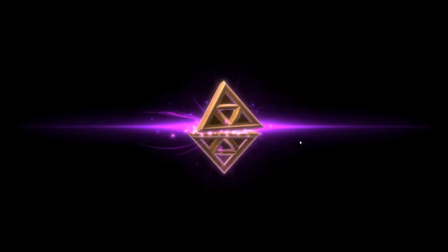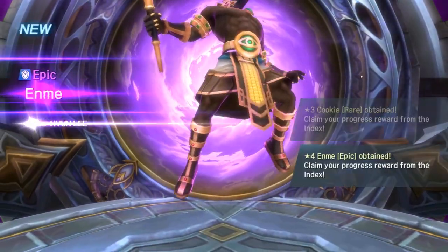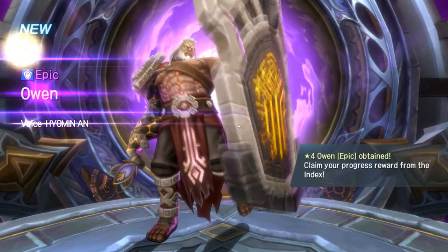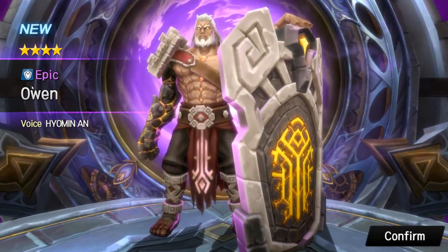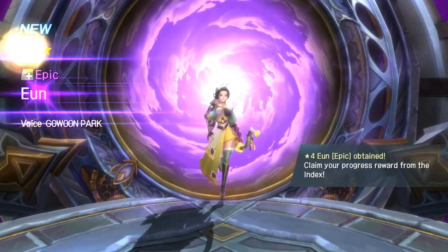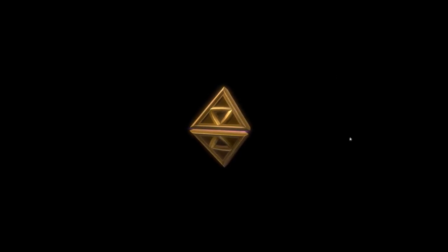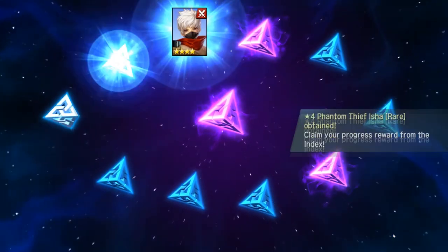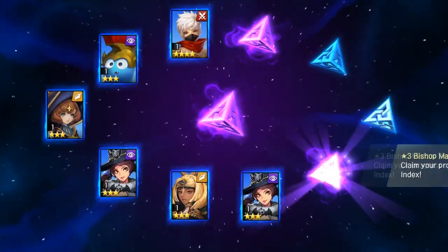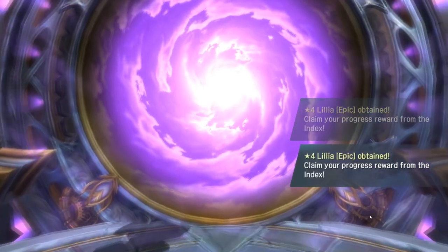Let's do some premium summons. No legendaries here. Got bootleg Anubis. Finally, a good tank — I've been really wanting a new tank so I'm going to put him in my lineup immediately. He looks cool too. We also have another healer, but I'm pretty good on healers. Another summon — got two or three epics this time. Another bootleg Anubis. Another healer — I don't really need healers right now. There's nothing in me that wants to swap out my healer. A new debuffer — okay. We still got one more multi-summon. Only one epic out of this one — unfortunate. But I'm very happy to finally get a new tank.